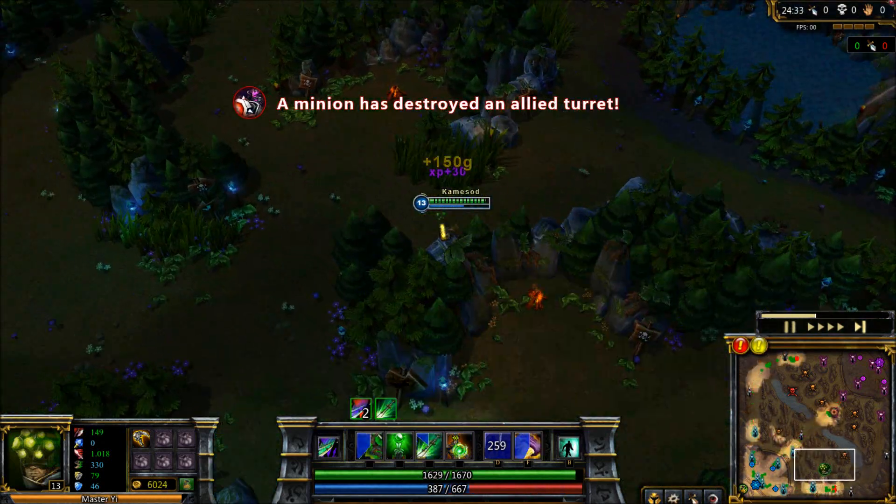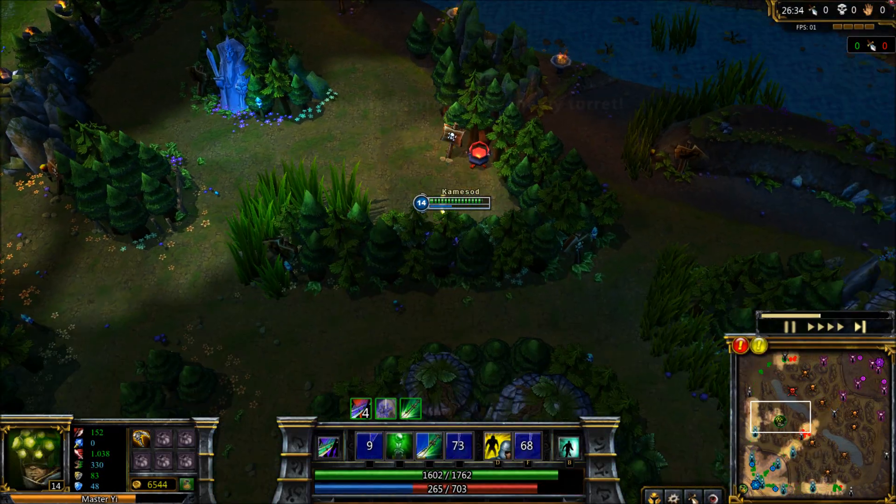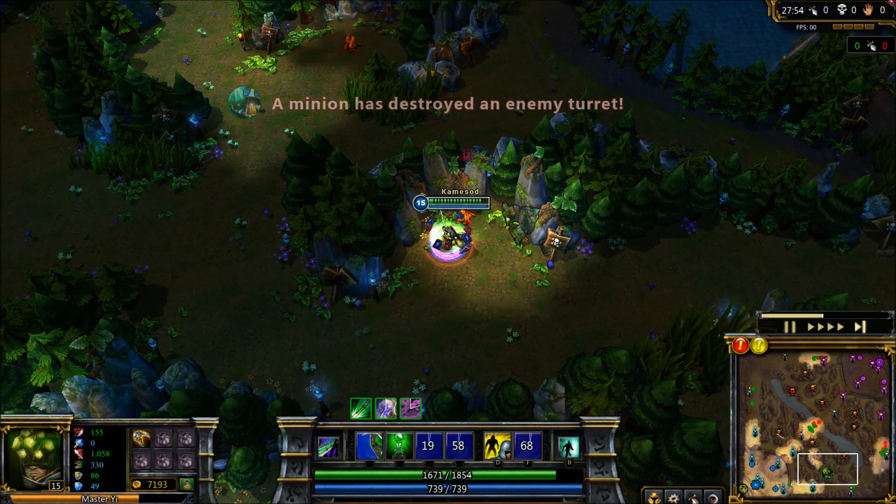It's actually pretty funny how you can just basically go Wolves, Wraiths, Golems, Wolves, Wraiths, Golems, and then when Blue's up, you get Blue, then you go Wolves, Wraiths, Golems. That was Jungle.